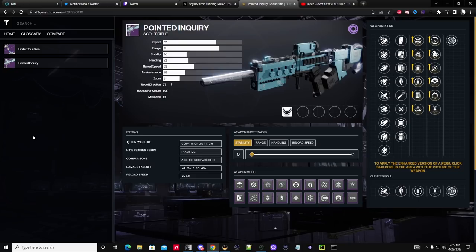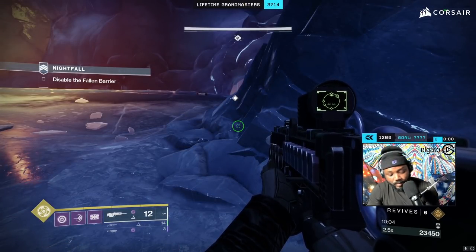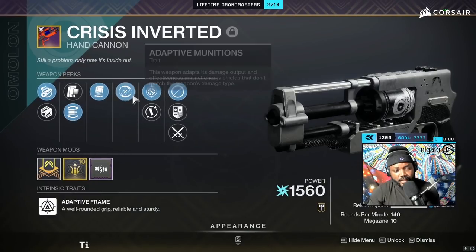These are two different weapons — you do need to get the red border for these weapons in order to craft them. I will be making a revised god roll video for Point of Inquiry, but I just wanted to go over this. You might have seen me playing Iron Banner trying to get a Crisis Inverted hand cannon as well.